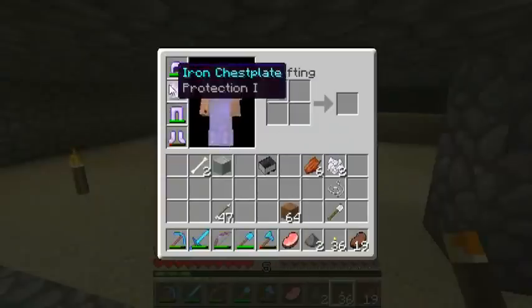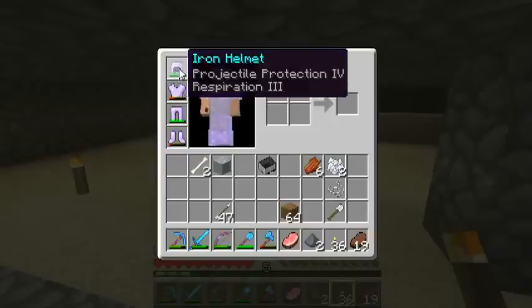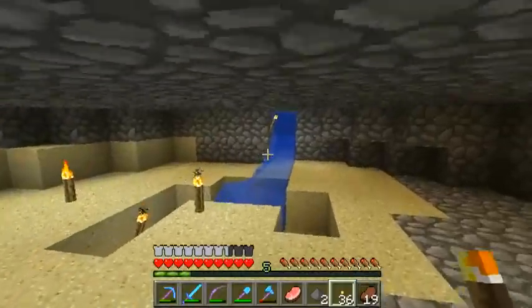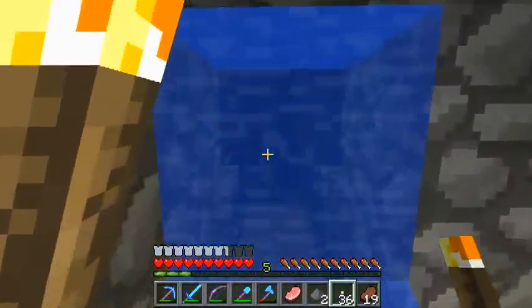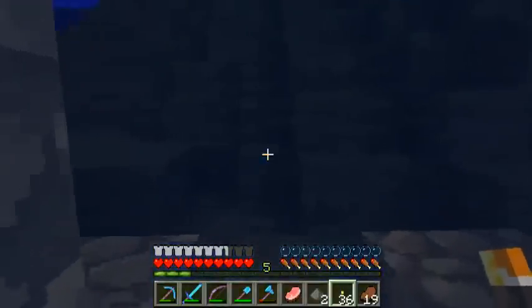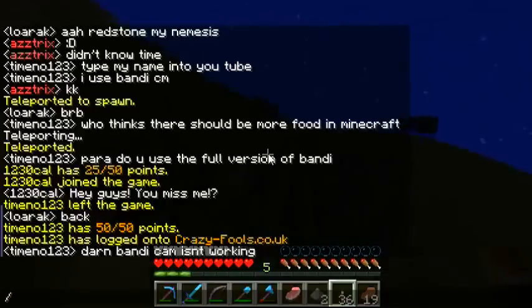I also enchanted a few helmets so I could get myself Respiration 3 and Projectile Protection 4. Respiration 3 basically just means that you can stay underwater for a very long time without drowning, way beyond the normal limits.